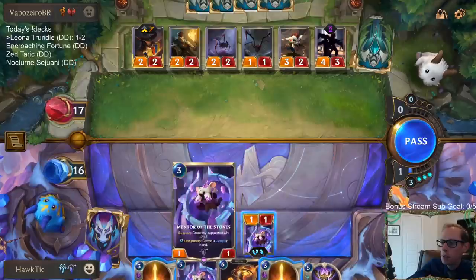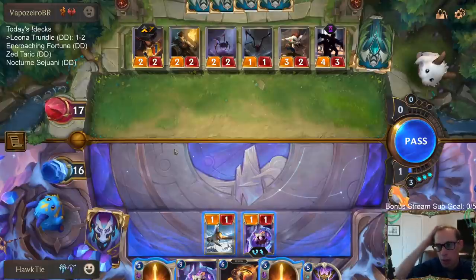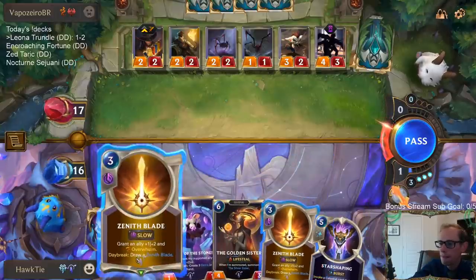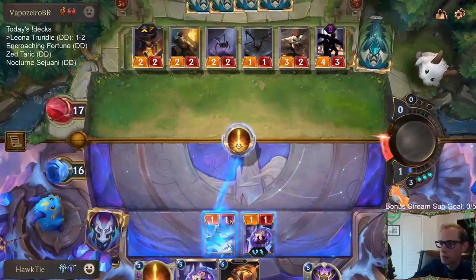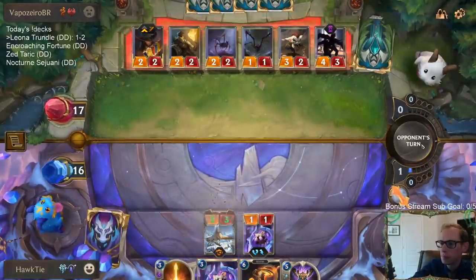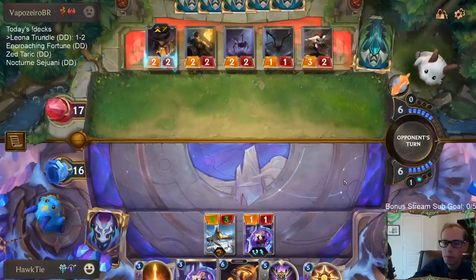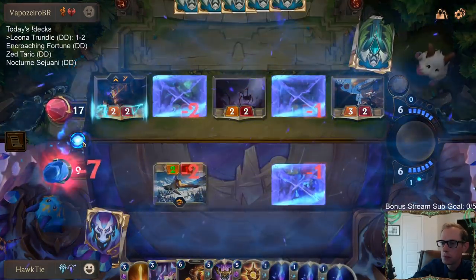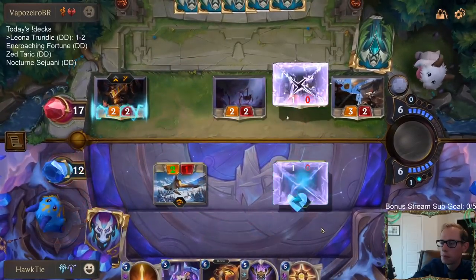Do I give Omenhawk plus one, plus two and Overwhelm and then attack with it? If I don't attack, I can't really block - there's just a 5-5.